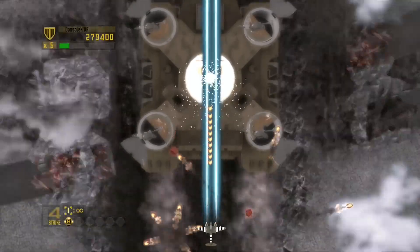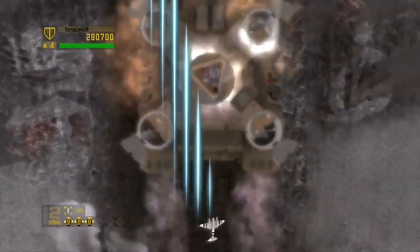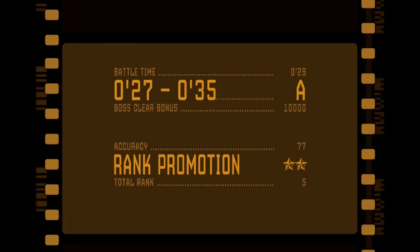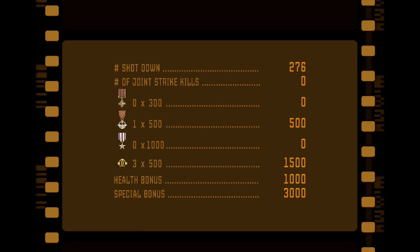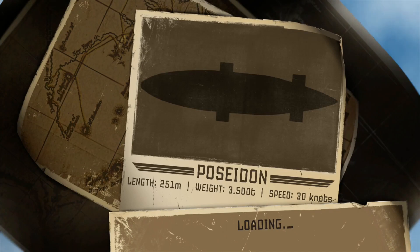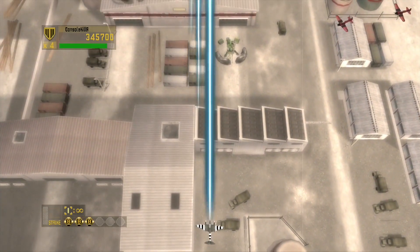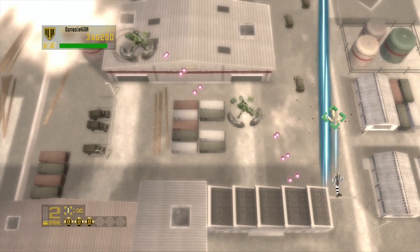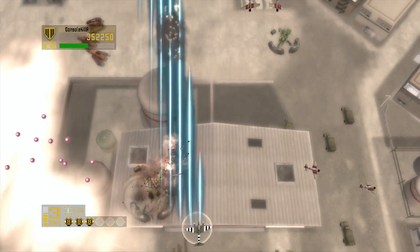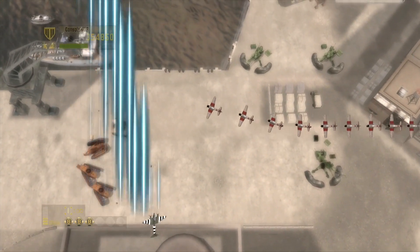For this boss I recommend focusing most of your firepower on the middle part, which is what kills it. It has a few forms where you have to take out multiple middle parts — every time you destroy one, another emerges, so you have to destroy three or four. The turrets on the side seem to grow back, so don't spend too much time on them. Focus on the middle part. Use your bombs if you're about to get hit — use them a split second before you take damage. You can also spam homing missiles for extra damage.